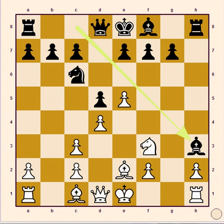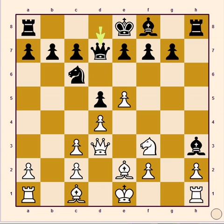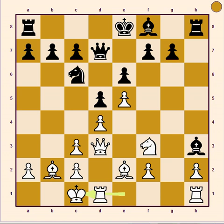10th move Qd3 and black reply it with Qd7. 11th move Bishop B2 and black reply it with E6. 12th move long castle and black reply it with long castle.